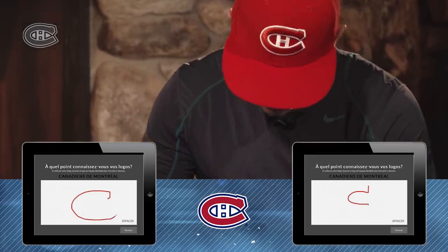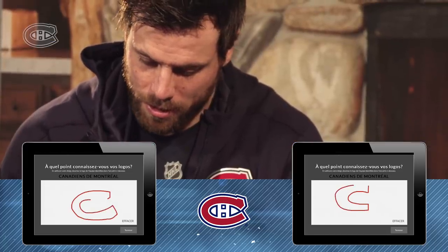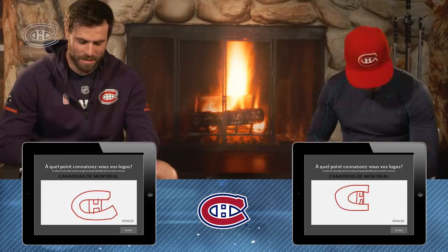Ready to go? The Canadiens logo, which I totally remember what it looks like. Didn't quite get close enough there. How do you draw a friggin' H? C minus.